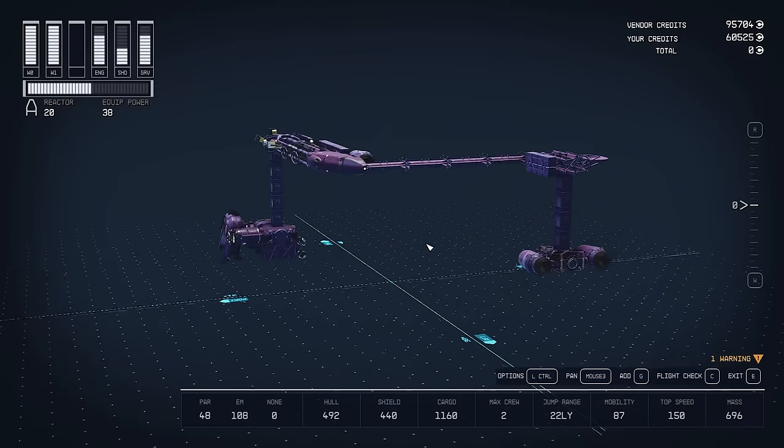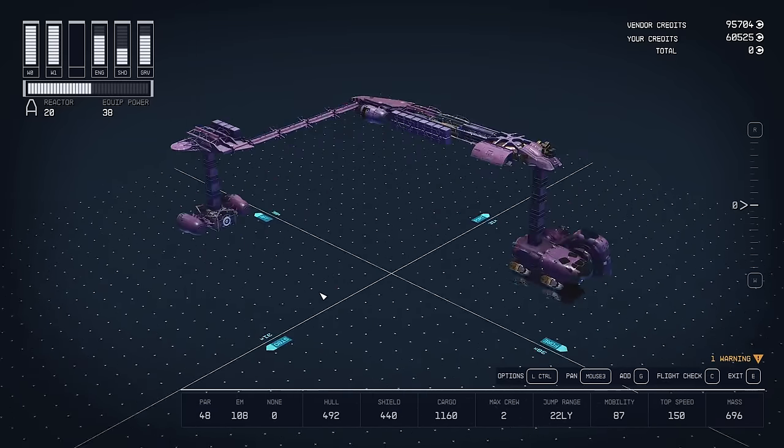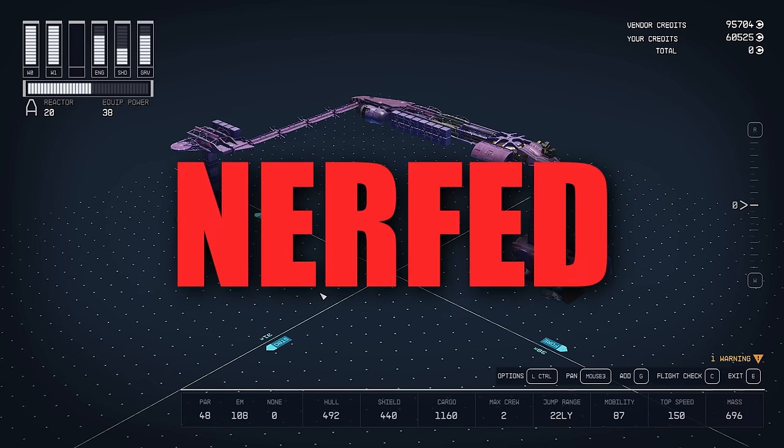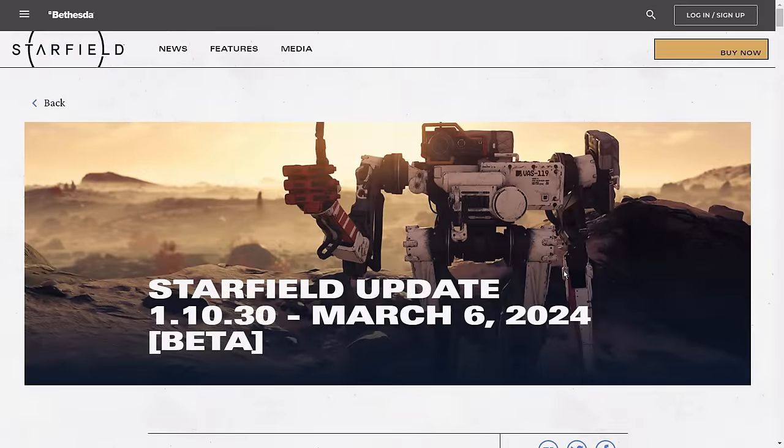My invincible Flying Z got totally nerfed — back to the drawing board. It didn't even see the light of day in this walkthrough. So yeah, hardcore survival mode just got so much harder. If you want to see the patch notes for the Starfield 1.10.30 beta patch, I'll put a link in the video description.